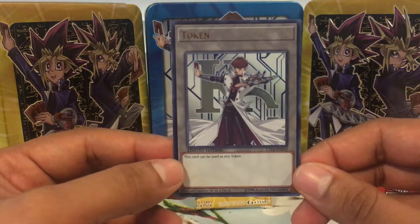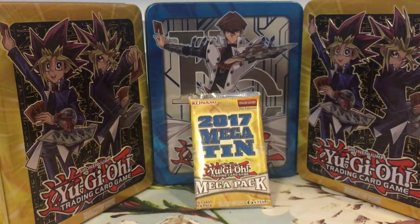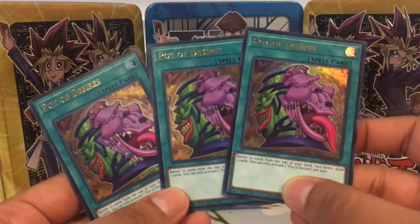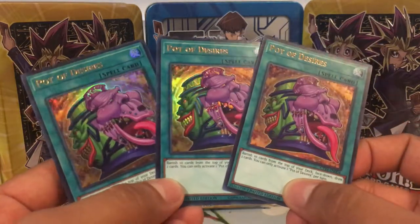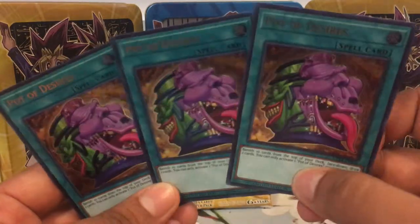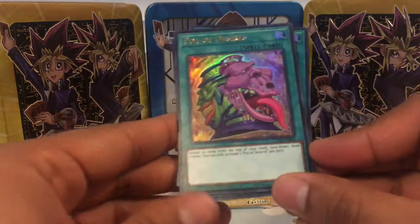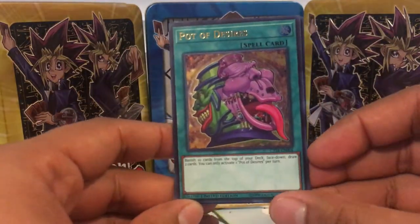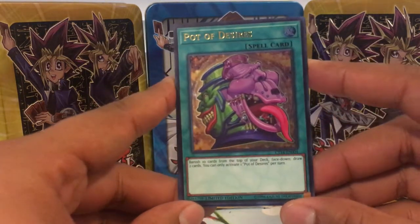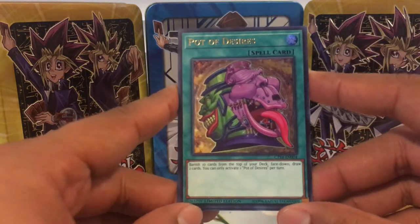Then we have Elder Entity N'tss — it's a really good card, 2500 attack, kind of hard to summon since it costs one synchro and one XYZ, but you don't need Polymerization and it lets you special summon one level 4 from your hand. Then there's the Kaiba token with the KC logo. And the last promo I saved for last because it's Pot of Desires — I thought it came in secret rare but it's ultra rare, gold lettering and holographic picture. You banish up to ten cards face down from the top of your deck and draw two — gaining two cards from one is always good.